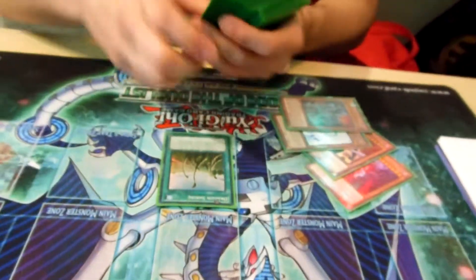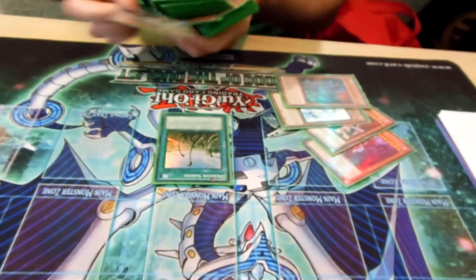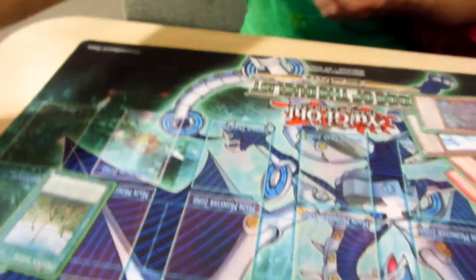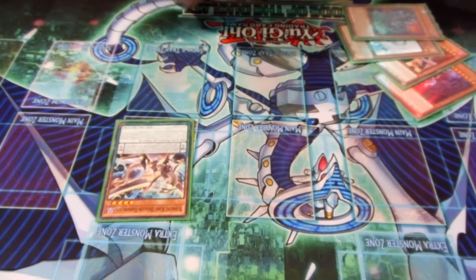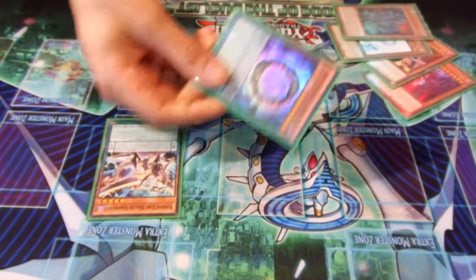First I used Dragon Shrine to bring Dark Worm to the Grave. Dark Worm's effect, Special Summon. My opponent didn't draw hand traps, which was a really, really nice effect to search, so I add the Gate to my hand.